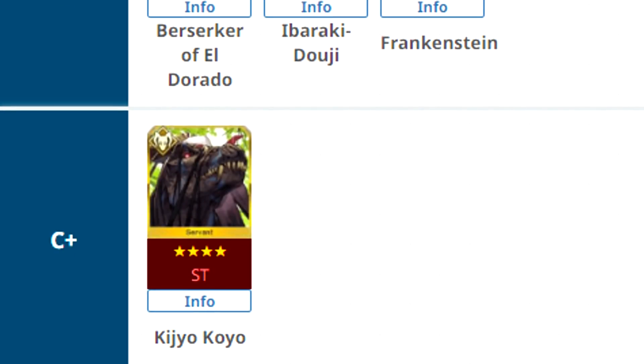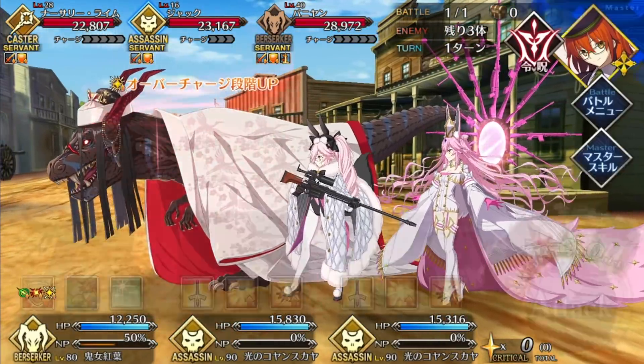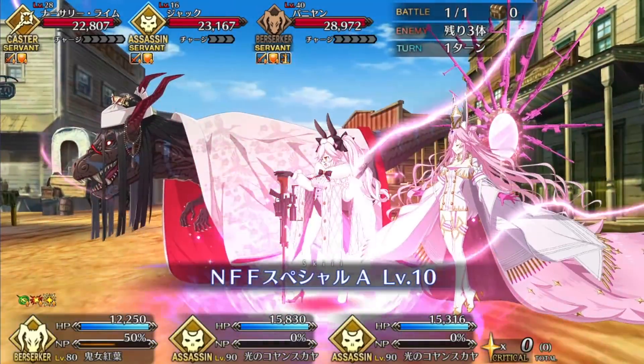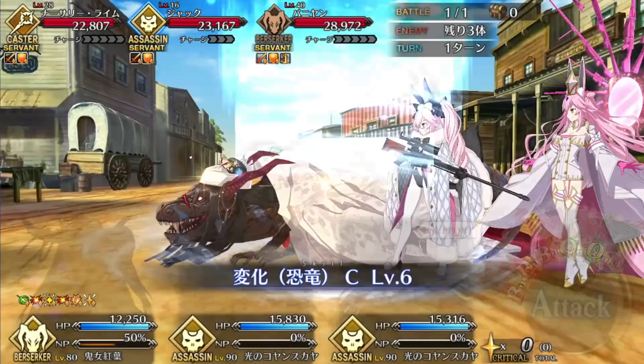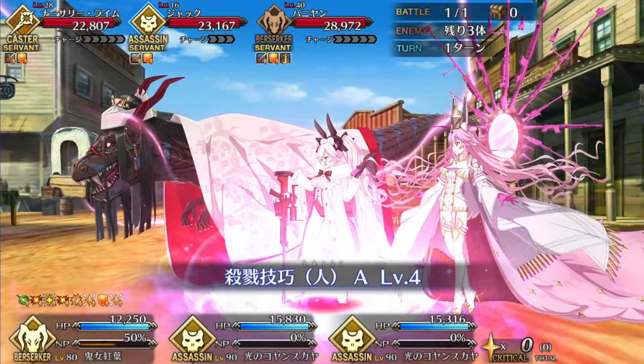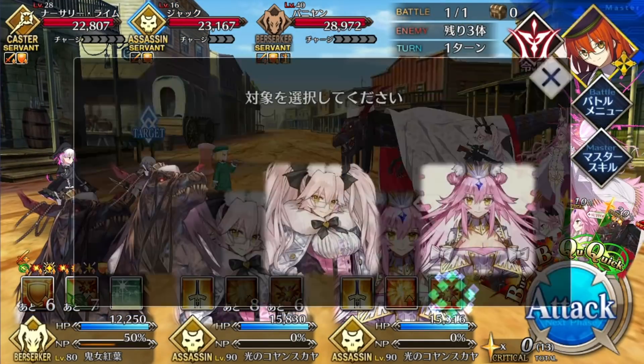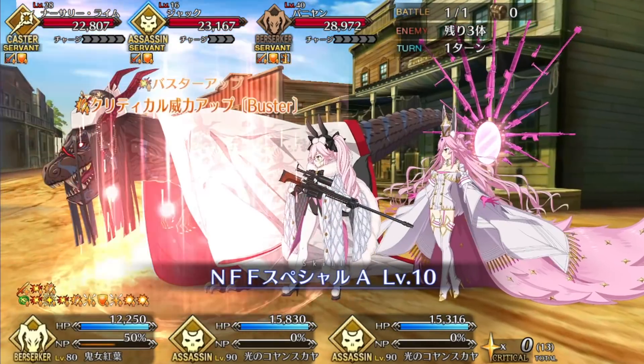Tell me how a swordsman can beat a dinosaur! Welcome back, nerds. Fino here with a guide for the sexiest dinosaur since... You know what? I'm not going to finish that sentence. It's Kijo Koyo. She's a 4-star Berserker coming with the imminent Fate Requiem crossover event. Koyo is a defensive, self-buffing, pseudo-supportive attacker. She wants to be a lot of things, so let's try and unpack this.